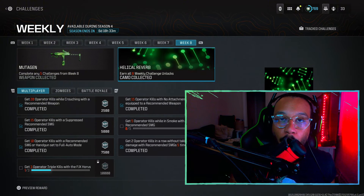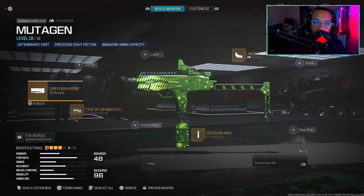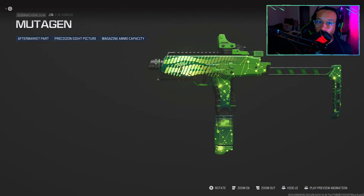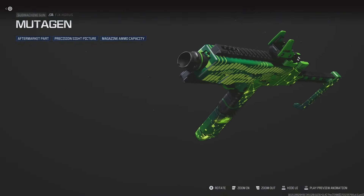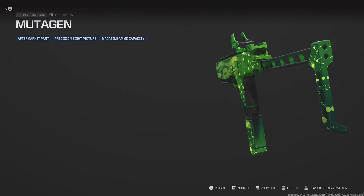Ladies and gentlemen, we have officially made it to week eight of the Season Four weekly challenges. If you complete five of the seven challenges, you earn the week eight reward — a blueprint for the FJX Horus called Mutagen. It's an animated blueprint with a pulsing light that runs through the body of the gun. Pretty cool. The build comes with the Jack Glassless Optic — it's great up close to medium range, but long range I wouldn't bother. The blueprint looks really good with that pulsing glow.